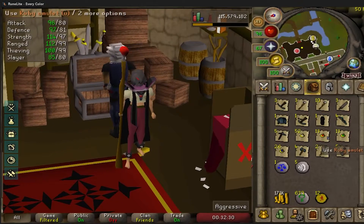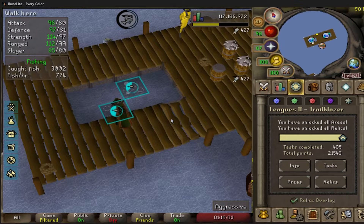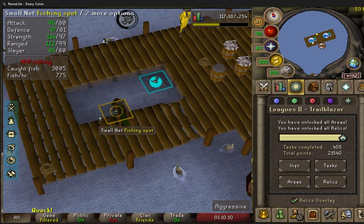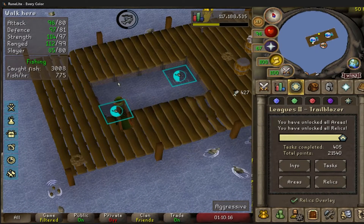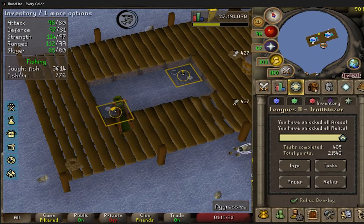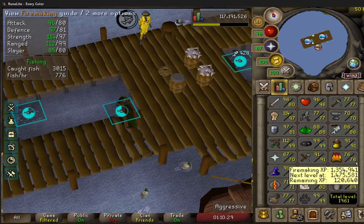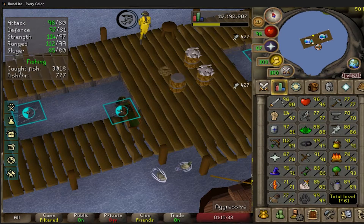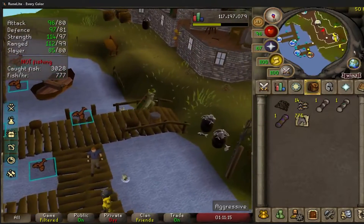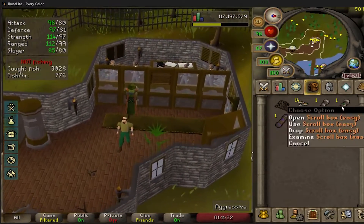I have quite a bit of alchs after all that, so let's knock that out and see how much money we can make — maybe we can afford another onyx. Earlier while out walking I realized I could be going to a higher agility course if I had a summer pie. Summer pie requires 95 cooking, and since I needed to get the angler outfit done anyway, I came here to AFK for a bit and got enough minnows on our first go for 95 cooking. It also put us at 86 fishing. We got 775 raw shark — that'll last us a while — plus some clues for later.